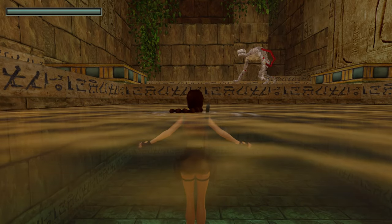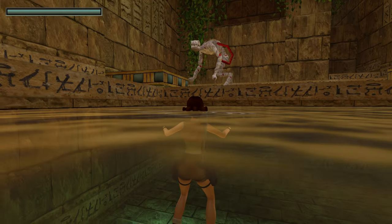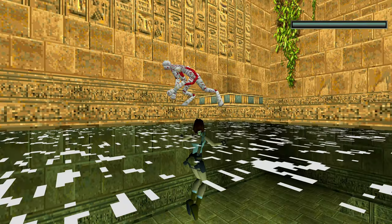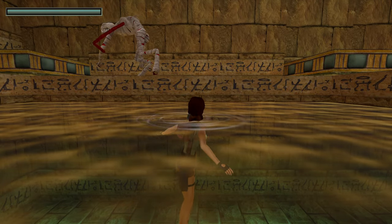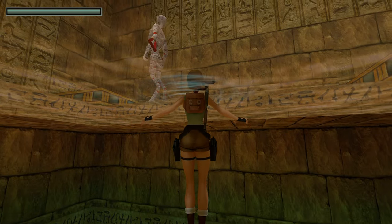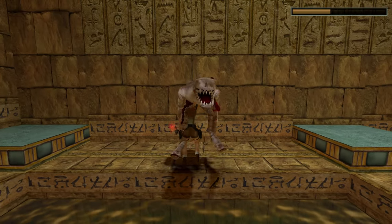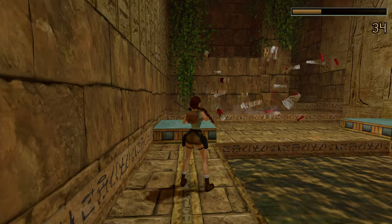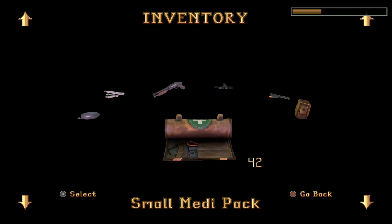You can also get a better look at the mummies now, which are much more rounded. Their teeth look really sharp and kind of mismatched — a big difference from the blocky polygons. It looks like it's got a vein or some kind of umbilical cord as well. They have taken chunks out of me in this level.